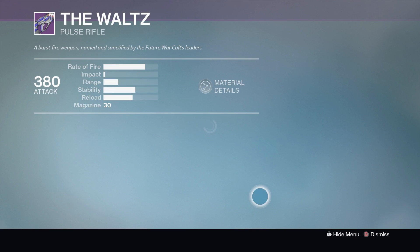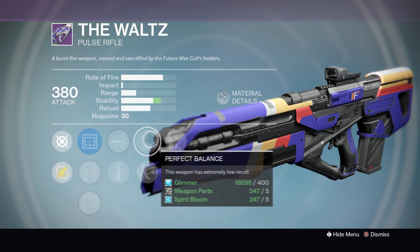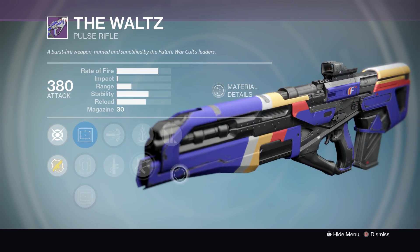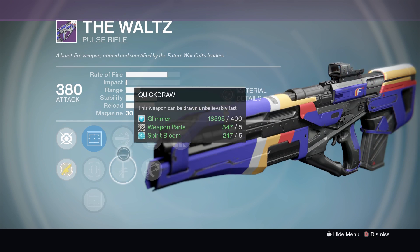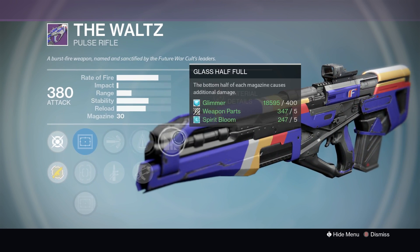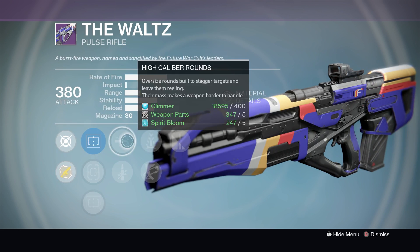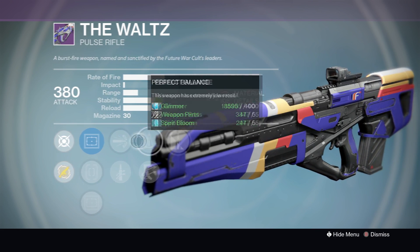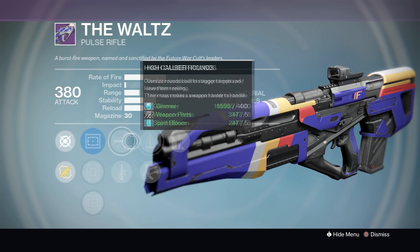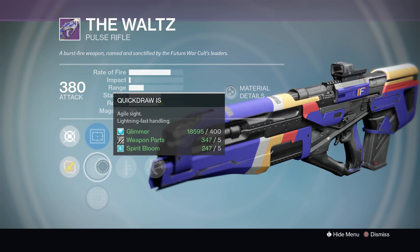Can you call it a God Roll? It's a pulse rifle — you probably could. It's got Glass Half Full, Perfect Balance or Outlaw, and High Caliber Rounds and Quick Draw. All those perks on a pulse rifle are great in my eyes. Some people might say it's a good roll, some might say it might not be — it's not perfect, but I'd personally use it in PVP because it's better than my Grasper Malak due to the perks it's got, and it has the same fire rate. Those fire-rate pulse rifles got nerfed in the last patch, but they're still useful.